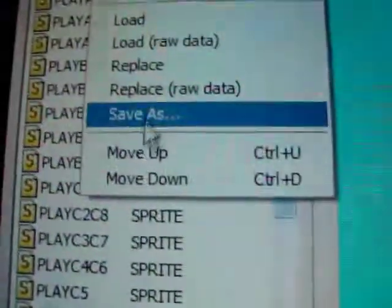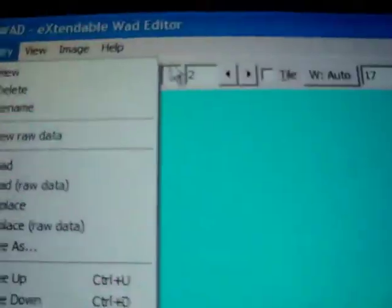All you have to do if you want to edit it is go to Entry up here, scroll down to Save As. When you press that, it's going to save it as a bitmap. You can choose whatever folder you want to save it to — in this case I put 'Custom Sprites'. As you can see, I've already edited them. Let me open up my test WAD to show you.